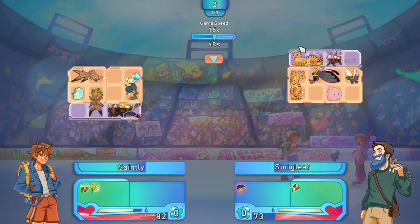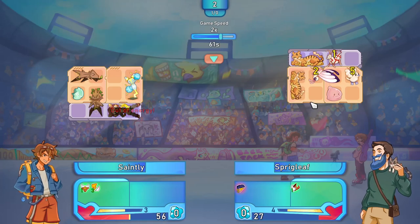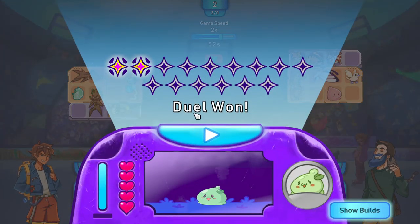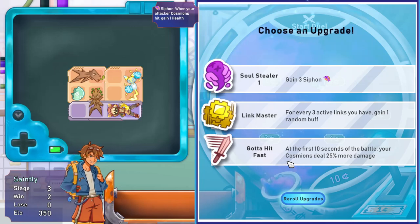This guy's collecting a bit of money with these two income-generating creatures. I have a Plin which does not consume energy if linked - didn't seem to matter. We did the job. Choose an upgrade: Soulstealer - gain three siphon when your attacker Cosmeons hit. Gain one health. With every three active links you have, gain one random buff. At the first ten seconds of the battle, your Cosmeons do 25% more damage.